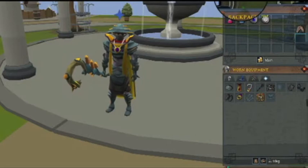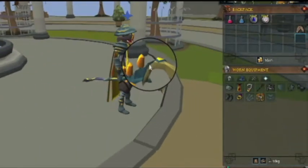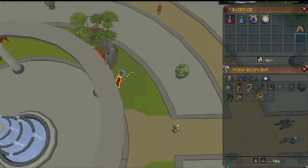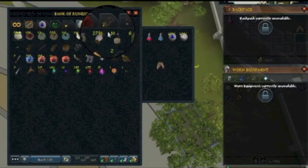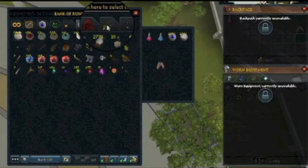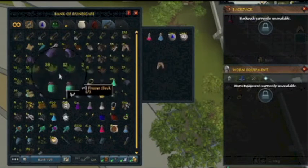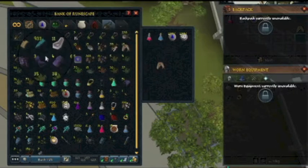What's up guys, this is MeasuredRS bringing you a new Road to 500mil. It's been almost a week now and I've made some great progress. Let's go check out the bank tab. Basically all week I've been doing some ascensions, a little bit of the KBD with some friends, and I did start doing Exiled Calphite fights yesterday. Here's our bank tab — as you can see we got a lot of stuff in there. It's mostly just dailies, herb runs, and killing those monsters non-stop.